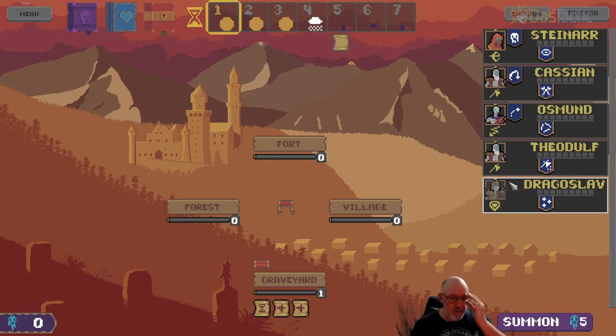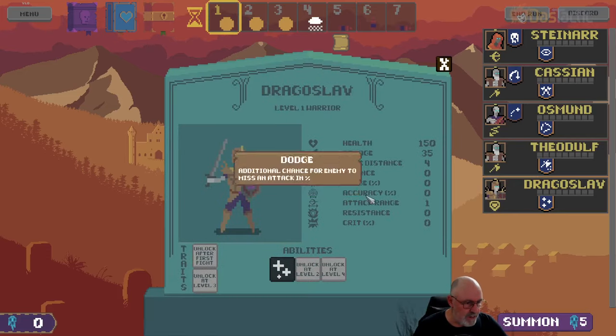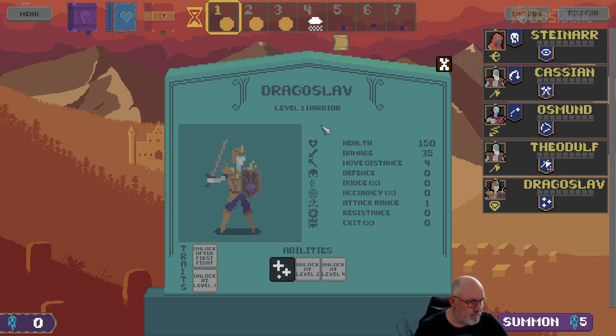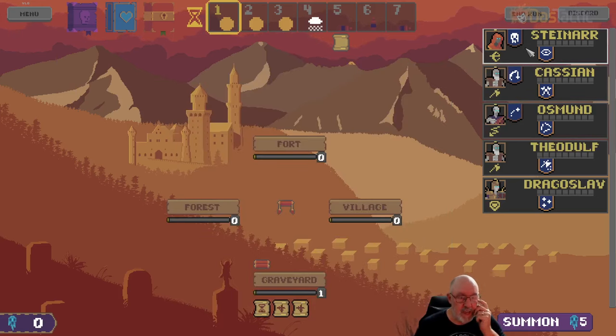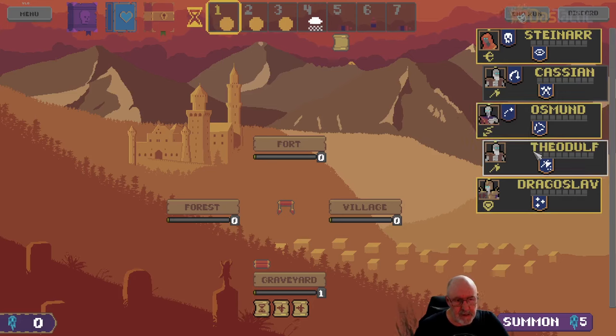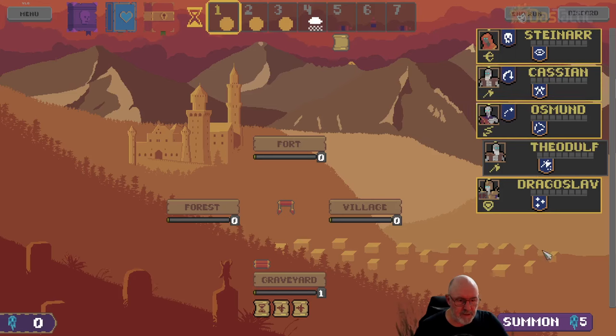Now we can actually have a look at the units in detail to see what they've actually got. The warrior has 150 hit points and does 35 damage on average. This one has come in with the self-heal — heal self for attacking damage, 10% of the missing hit points, which is good. We're going to want to take in Steinar again, then Dragoslav, Osmund, and Cassian as well because they're going to be close to leveling up.